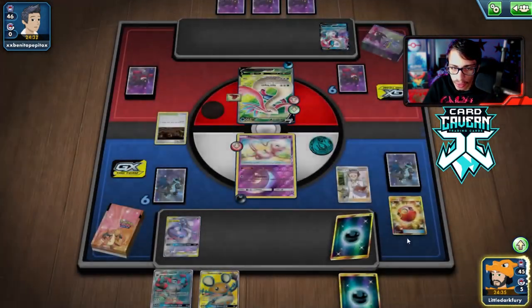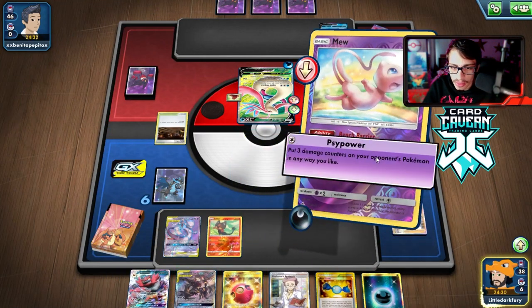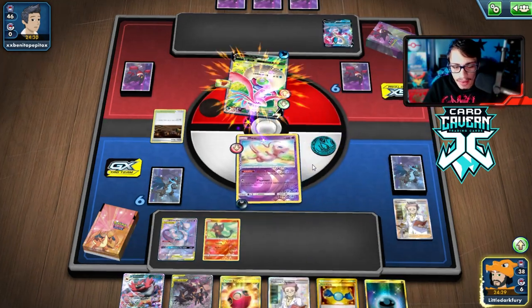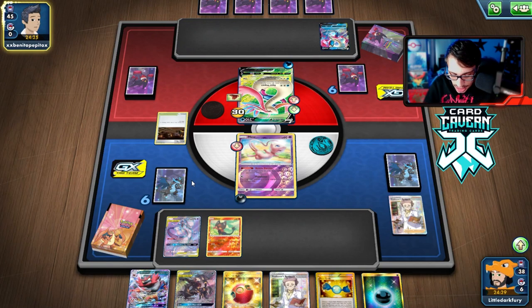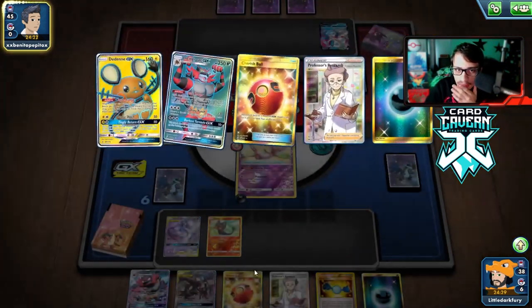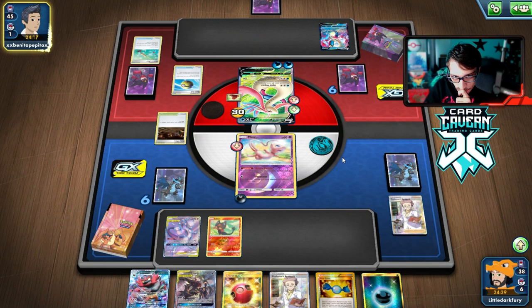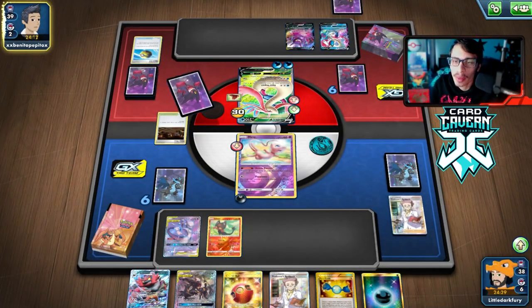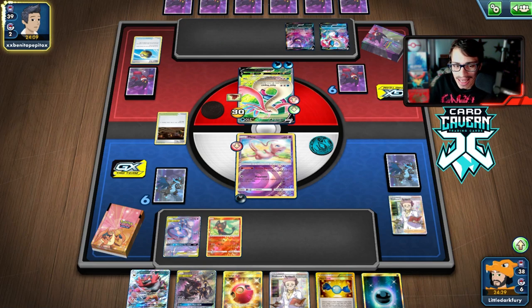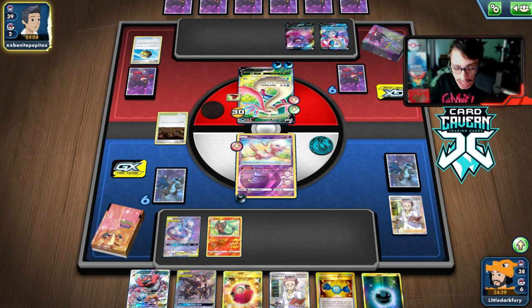They're probably not going to knock me out next turn so we'll Research. We don't want to bench Dedenne or Crobat because they can get trapped. We got the turn two Litten but still no Sneasel. We can start getting Psi Power damage in. We have Incineroar for next turn to start getting energy. They'll probably Marnie us. How much does Meloetta do? It could knock out Mewtwo in one hit - we need to find Air Balloon.